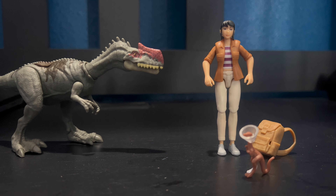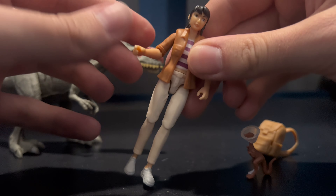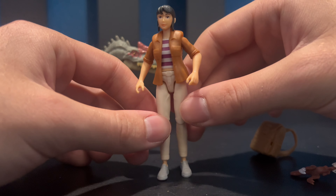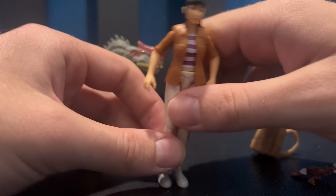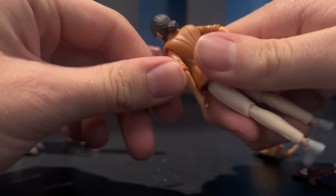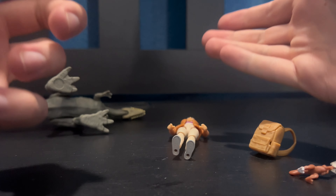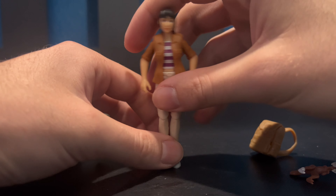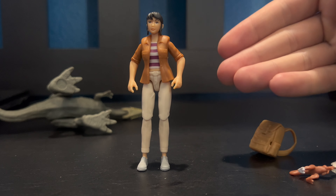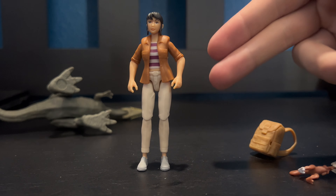I just want to mention some complaints I do have with this set. The Yasmina figure's arms cannot really fold down, so they're constantly in more of a stance position — you can't really move her arms down. I think it might be because of the jacket, but that is one problem. Another problem is that Yasmina has a really hard time standing; you have to be very delicate with her because just the slightest movement — I actually had to take quite a few retakes of clips because she just kept falling down.